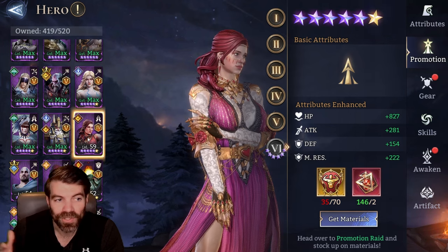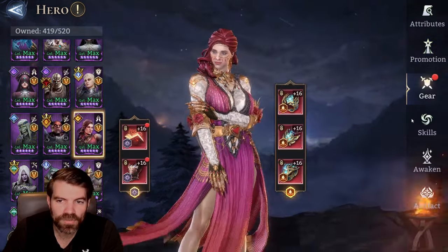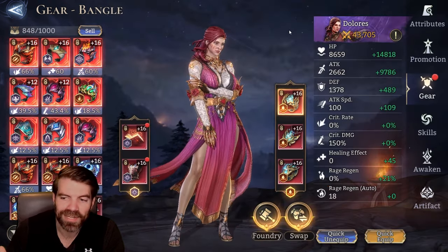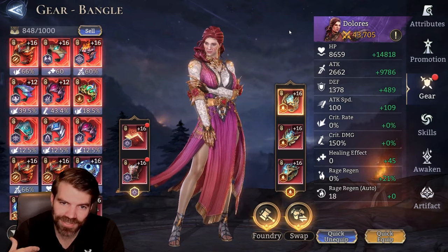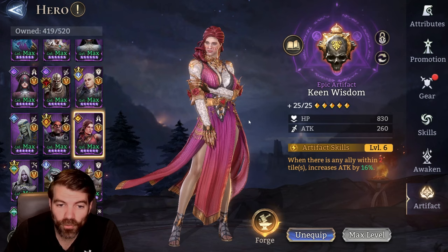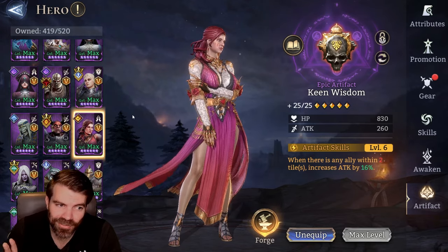If you're like me and you have a lot of heroes built, it gives you something to build for the level up promotion events. My other Dolores is the one I use for Guild Boss - she has an invigoration set. The other one had a glacier set, which is more early game. When I upgraded to an invigoration set on Dolores, I kept my old set and put it on the other hero. She has the Keen Wisdom artifact for Guild Boss because that's the best Guild Boss artifact for her. Those are the reasons to build two of the same hero.